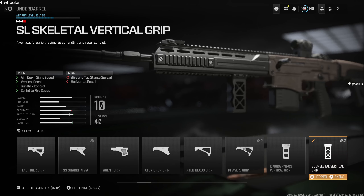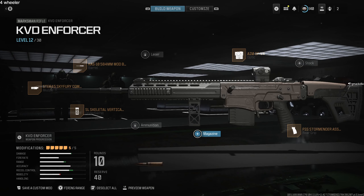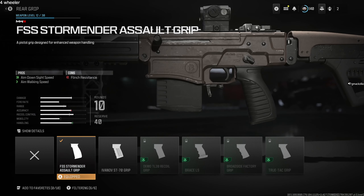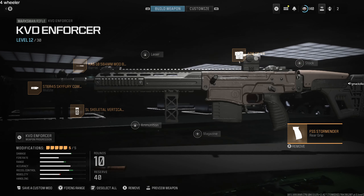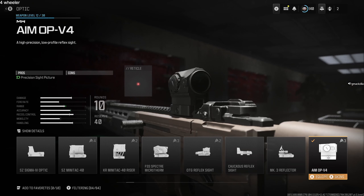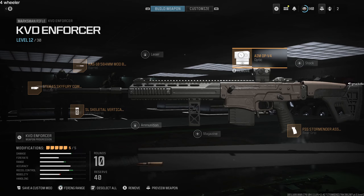For the magazine, 10 rounds was good enough. For the rear grip, the FSS Storm Mender Assault Grip is really good — it compensates for aim-down-sight speed since some of the other attachments slow that down. Last but not least, for the optic I like the Aim OP-V4 — I like the reticle and everything about it, and it gives a little buff on range as well for those longshot kills.